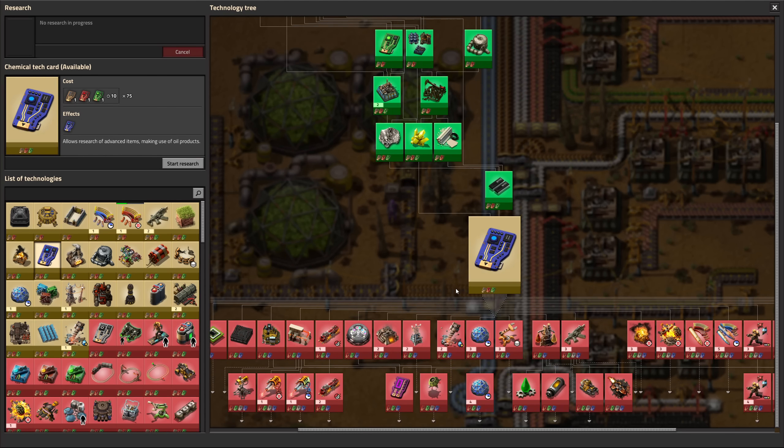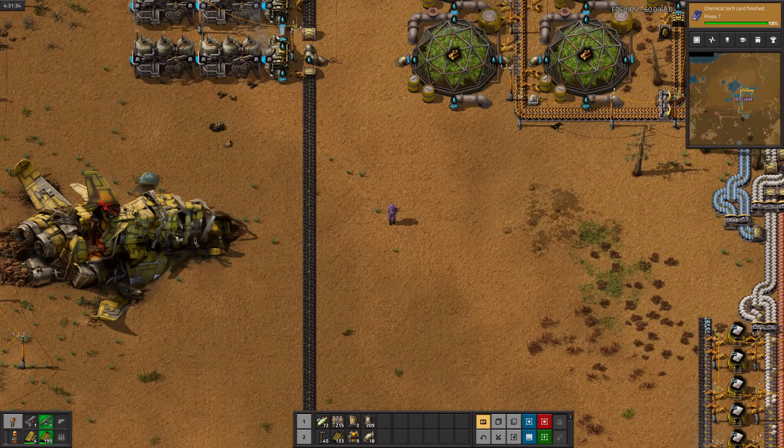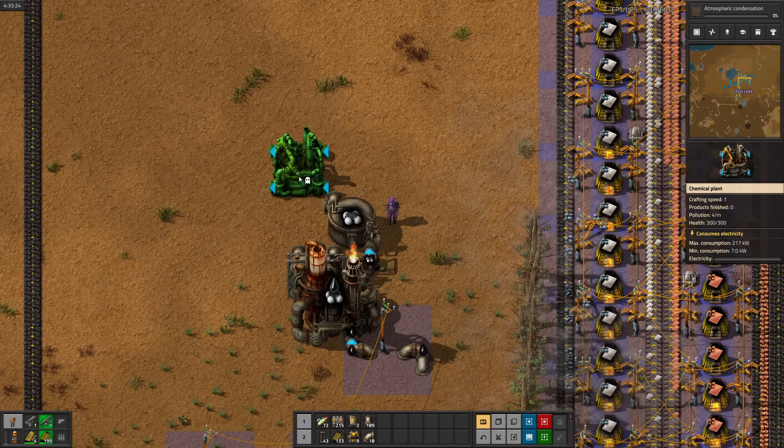Red circuits are done, next up is chemical tech cards. That only takes about a minute to research. We're still trying to work towards air filters, so next up is atmospheric condensation. We're going to need sulfuric acid eventually, so might as well set it up now.